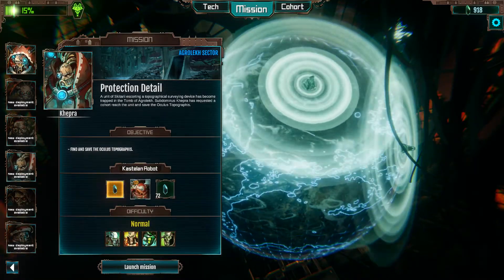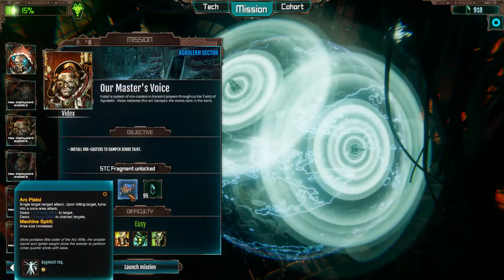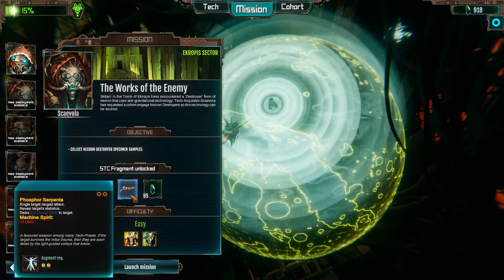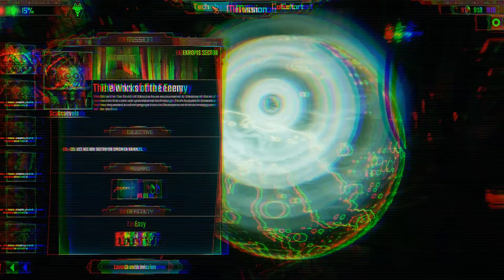The most interesting rewards are the standard template construct fragments, or STC fragments for short. These are basically blueprints for your weapons, items, other equipment and resources. Once these items are unlocked, it enables you to use them in future missions.